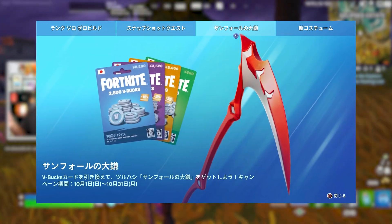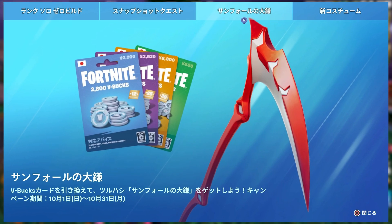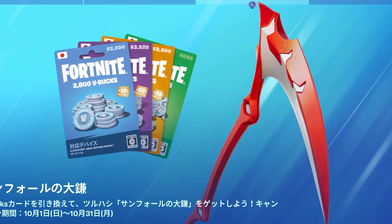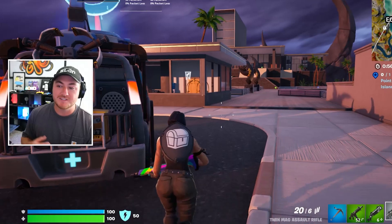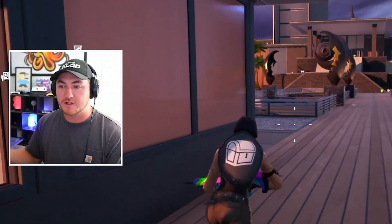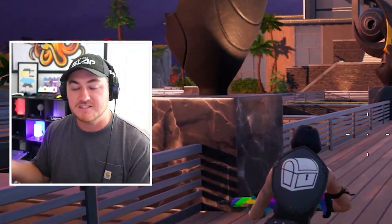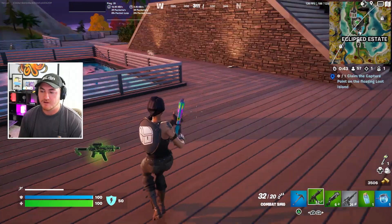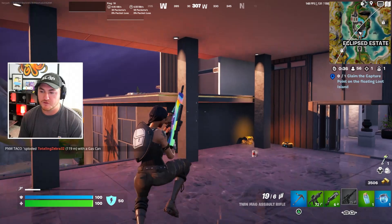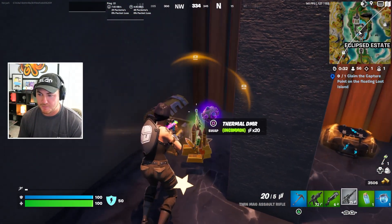Clearly this promotion is exclusive to Japan, which is kind of a bummer, because all you have to do is buy a V-Buck card — which you can get for seven dollars — redeem it, and you get a free pickaxe as a bonus. But luckily someone did find a working and pretty easy method for anyone around the world, regardless of whether you're from Japan or not, to actually unlock this pickaxe using a different method. There are a total of five different steps, and I'm basically going to give you guys a brief overview of how someone living in the United States was able to redeem and get the pickaxe.